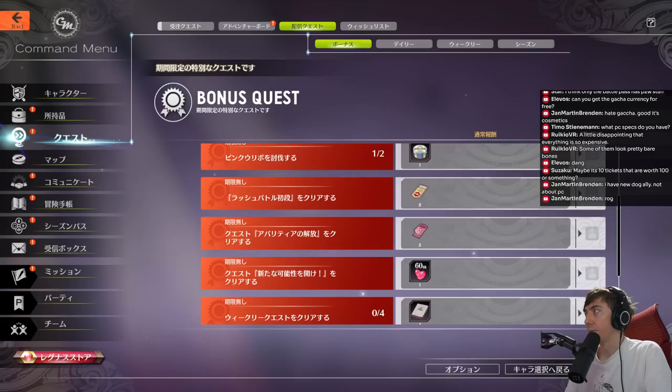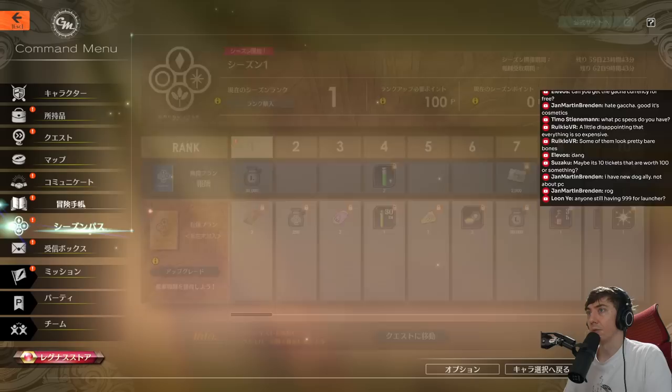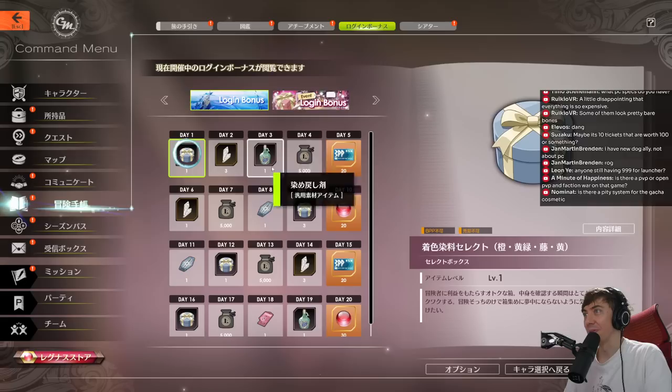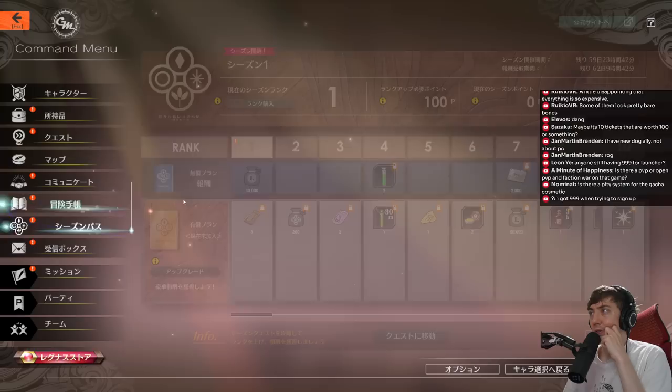With these five gacha tickets, and maybe five from the login bonus as well, you might be able to get 10 pulls which wouldn't be that bad. I need to do a rush battle — one of the later missions where you fight enemies in an arena. Let me check the login bonuses. So with the login bonus you can get 40 more BP, but you still need 12,000 for the item. There's also a special login event currently going on that gives you three gacha tickets.